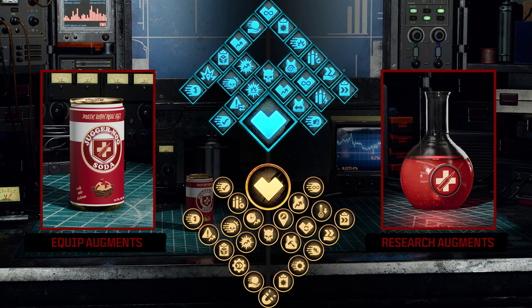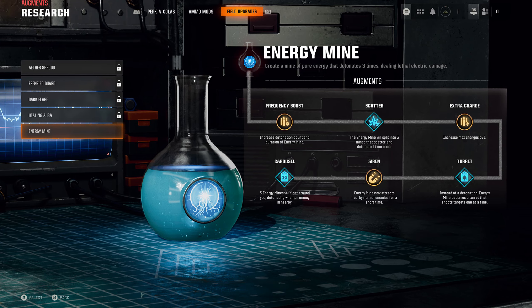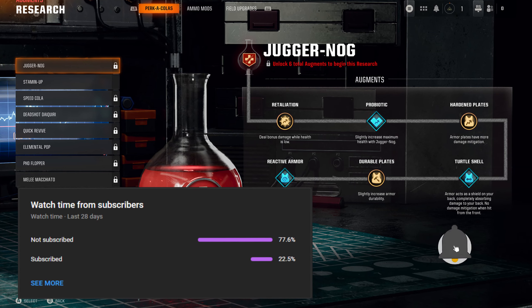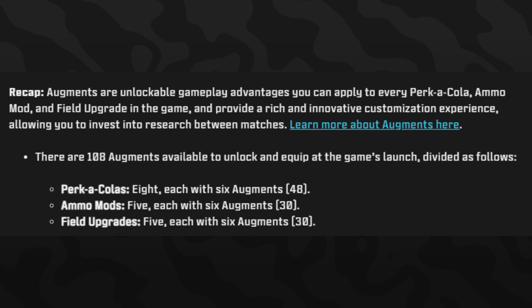The biggest brand new feature coming to Black Ops 6 is zombies augments. There's a total of 108 augments that will be available, and every single one is different from the other. These can be applied to perk-a-colas, field upgrades, as well as ammo mods. Augments are unlockable gameplay advantages you can apply to every perk, every ammo mod, and field upgrade in the game that will usually adjust and alter their effects.